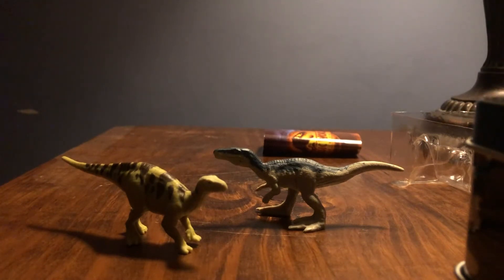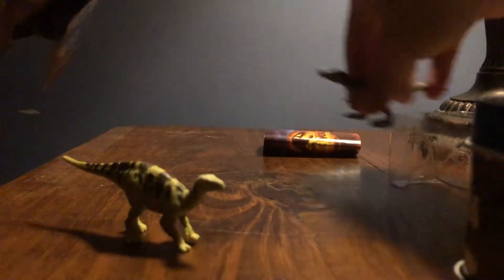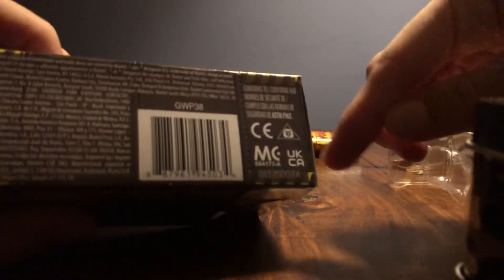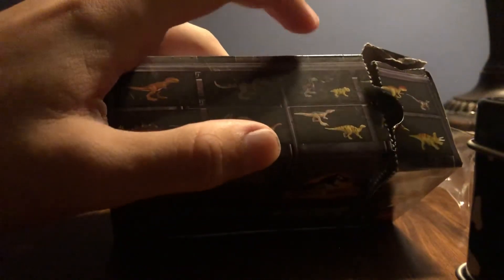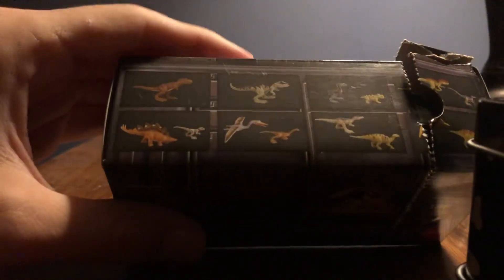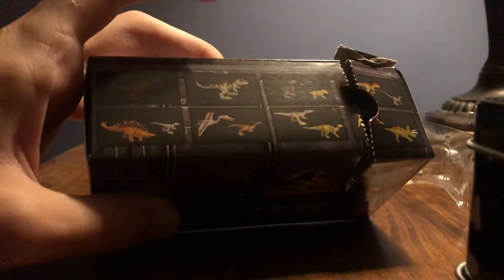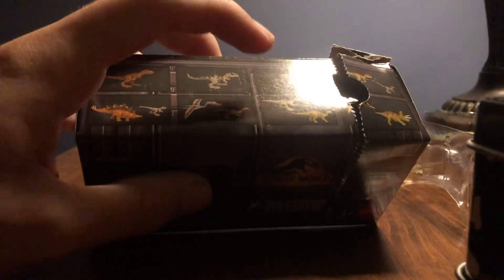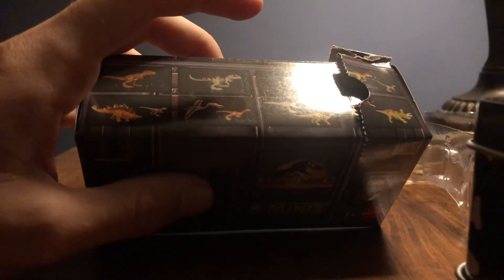If you're hunting for any of these, here's the guide: if the box says DO1A you'll get the T-rex; DO2A you'll get the Giga; DO3A you'll get the Therizinosaurus and the Lystrosaurus; DO4A you'll get the Yanchuanosaurus and Blue the Velociraptor; DO5A you'll get the Stegosaurus and the Atrociraptor — which I believe is a Ghost; DO6A you'll get the Quetzal and the Gallimimus; DO7A you'll get the Baryonyx and the Iguanodon; and DO8A you'll get the Pteranodon and the Triceratops.